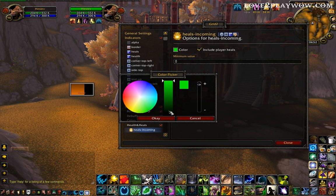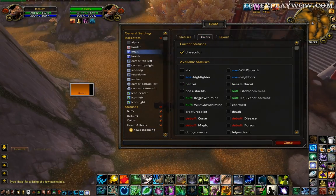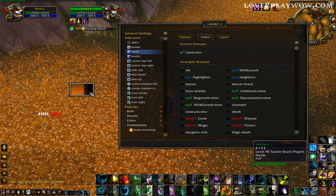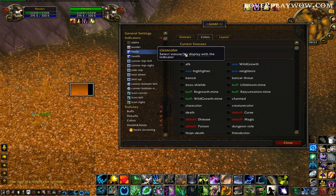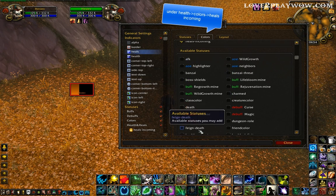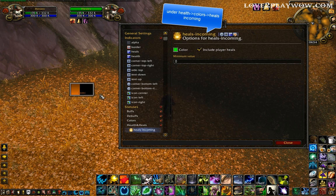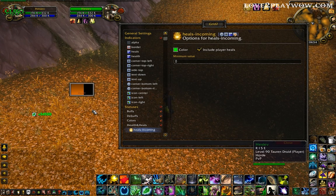Maybe you want to change the color — green, should be green. For heals, in order to not see them faint like this with the class color, you have to remove class color here. Under Heals, you select Heals Incoming. So it was class color — you put Heals Incoming, and at Heals Incoming you set the color. So for everyone it will be this nice green.